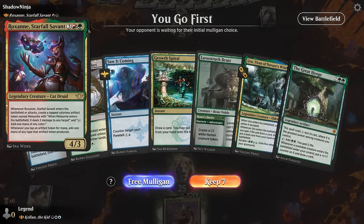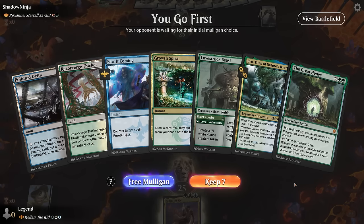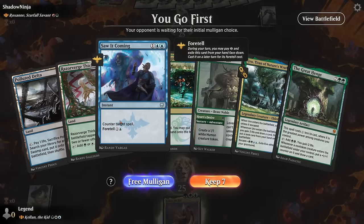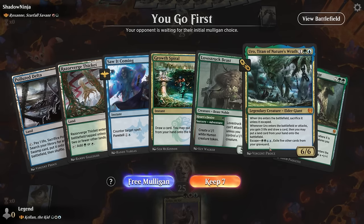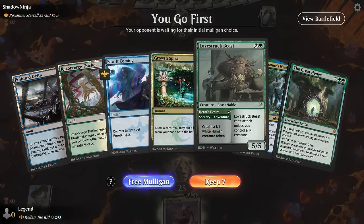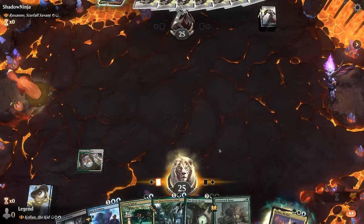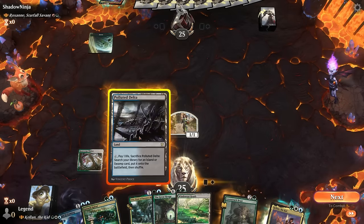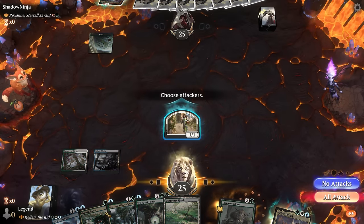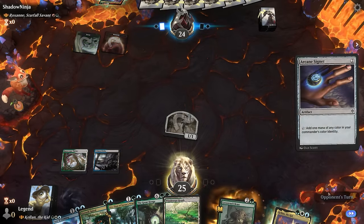We're on the play facing Roxanne — they're going to ramp into some meteorites and then into even bigger stuff, so we need a pretty explosive opening. Counter spells will also be valuable. This hand is borderline — could be a little better. Currently only have two lands, so if we don't hit a third or fourth we're not doing a whole lot. Lovestruck Beast is a good enabler for the Greathenge, and then we can make a 1/1 on turn one and get a blue-green dual land on turn two. That sets up Grow Spiral. Opponent with a Cygnet.